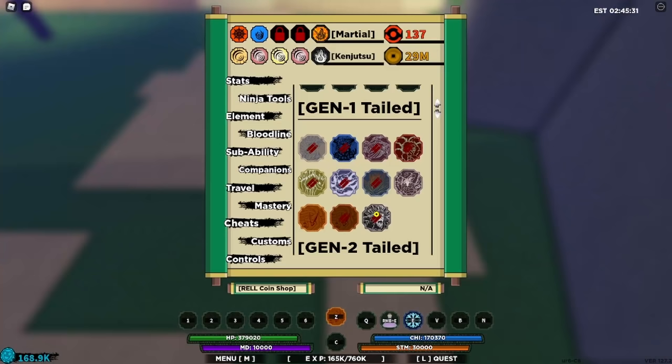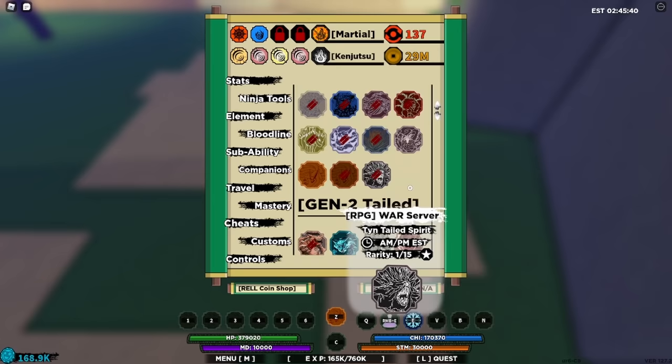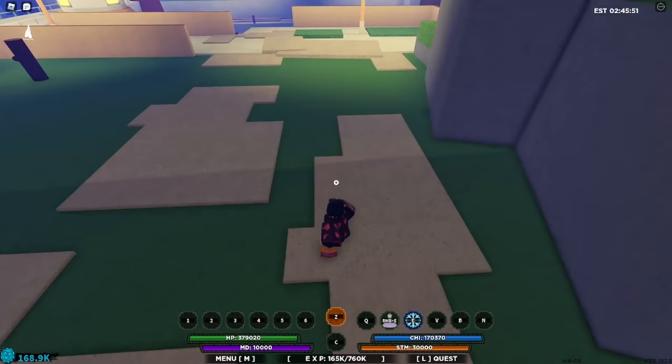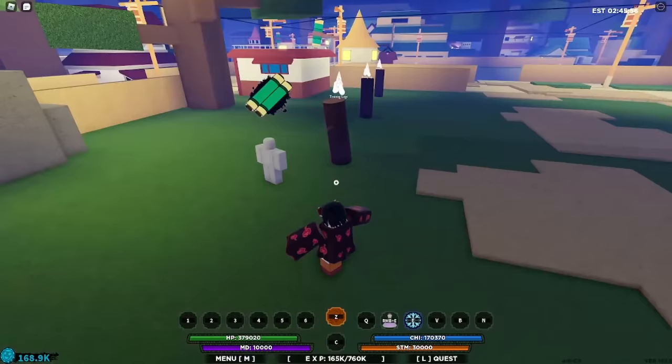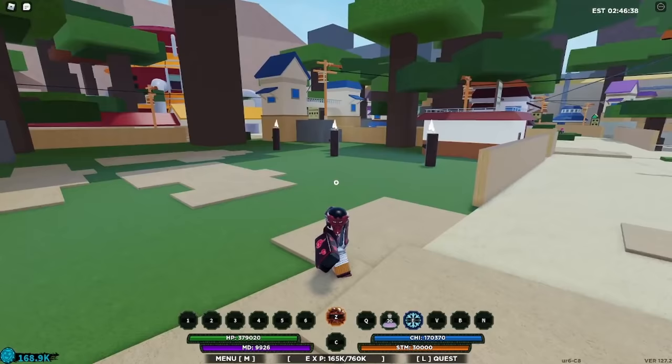So Gen 1 is looking like an L — it's a lot harder to get and a lot more limited than Gen 2. The only tailed spirit that stayed the same recently is Ten-Tails. You don't get the cool customization options, but you get it in the exact same way as Ten-Tails Gen 2, which is by getting to round 20 in War Mode. You're not guaranteed to get the scroll every time it drops, and when it does drop it's rare — only one person can pick it up.